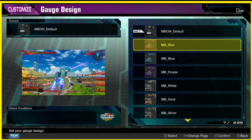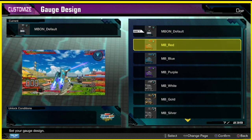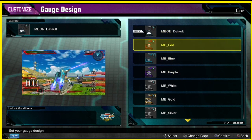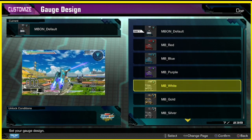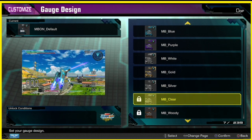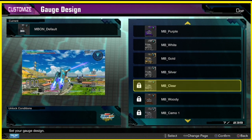I'm going through these gauge designs and I'm glad it's in this game — it wasn't in Gundam Versus, if I clearly recall, but not to this slight amount of detail. So we got red, we got blue, got purple, silver, clear — gotta unlock this one. How do you unlock it? Okay, there's no unlock conditions.